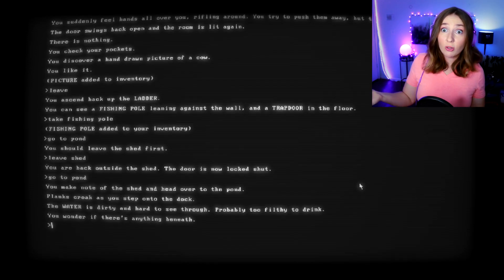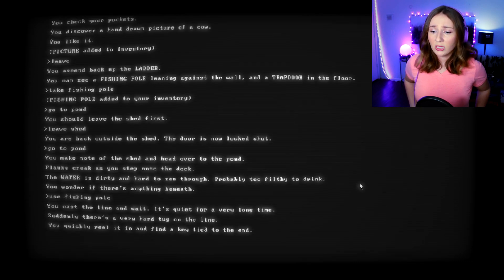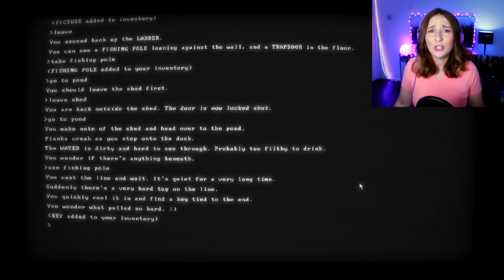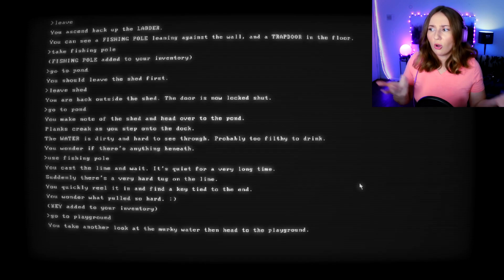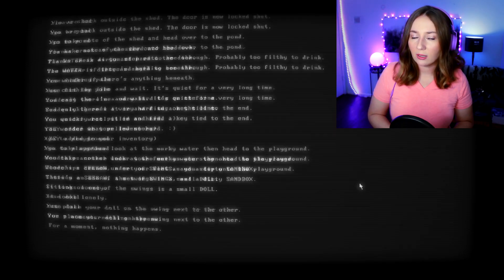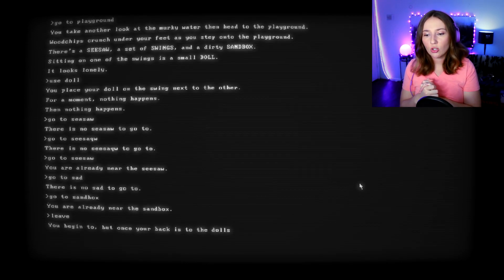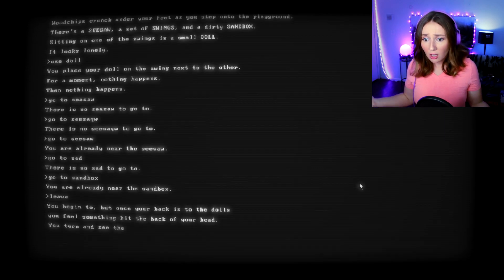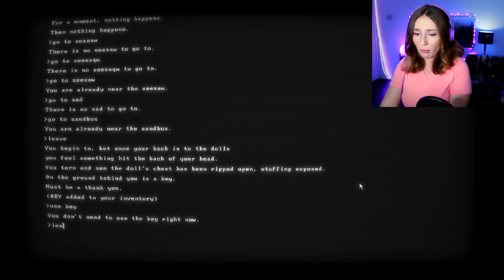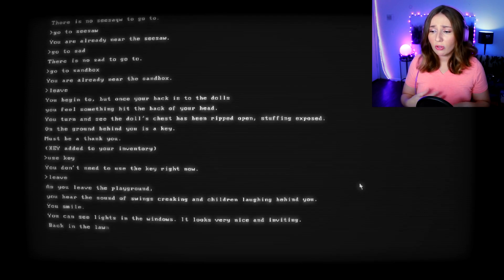Let's use the fishing pole at the pond. 'You cast the line and wait. Suddenly there's a very hard tug — you reel in a key.' I have two keys now. Go to playground — 'you place your doll in the swing next to the other. For a moment nothing happens.' Go to leave — 'you feel something hit the back of your head. The doll's chest has been ripped open. On the ground behind you is a key.' What do I do with all these keys? As you leave the playground 'you hear swings creaking and children laughing behind you.'